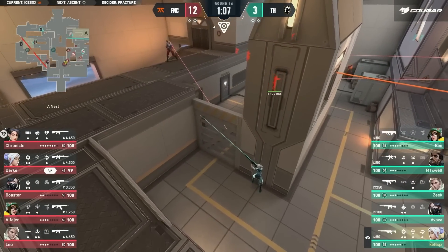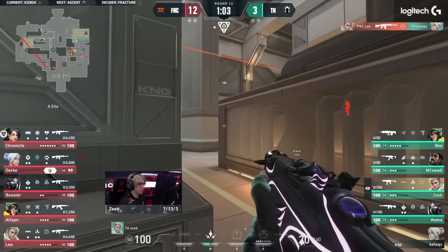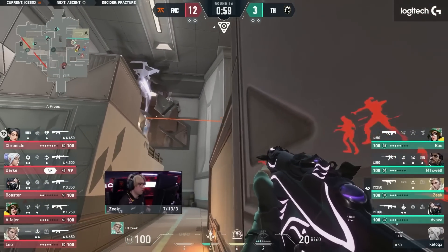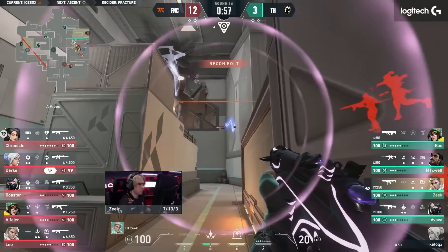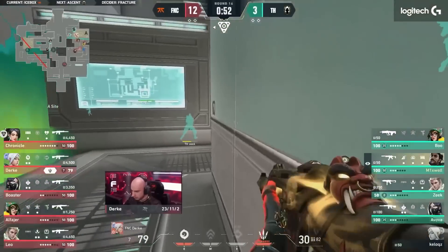It's a Kellogg's moment — certified Kellogg's round win right here. T-tours, t-tours. It's been really effective today. Unfortunately, now it's Durka coming in, trying to show what Jett can do. Almost going himself real deep here as well, but has got to make this work somehow.